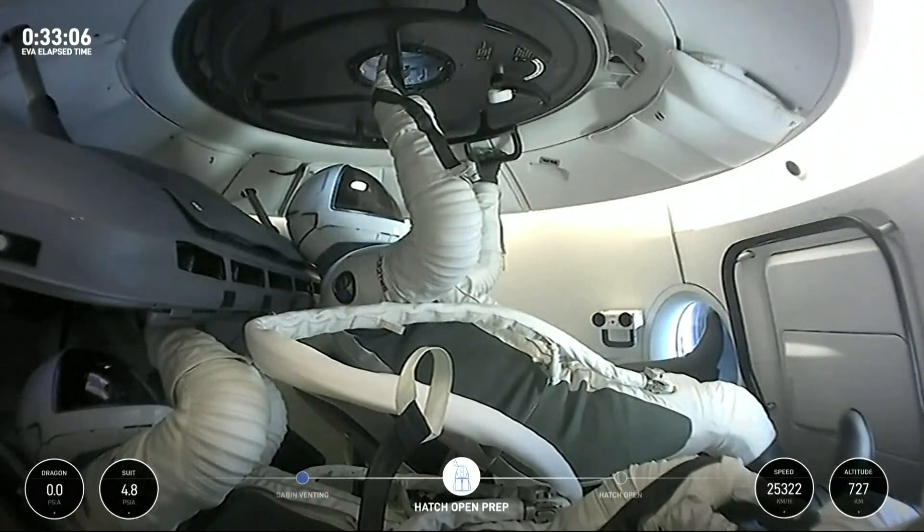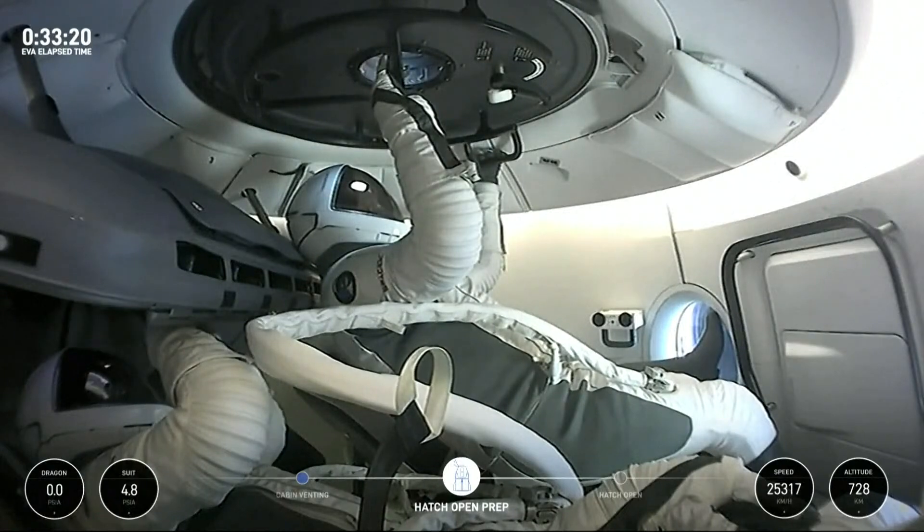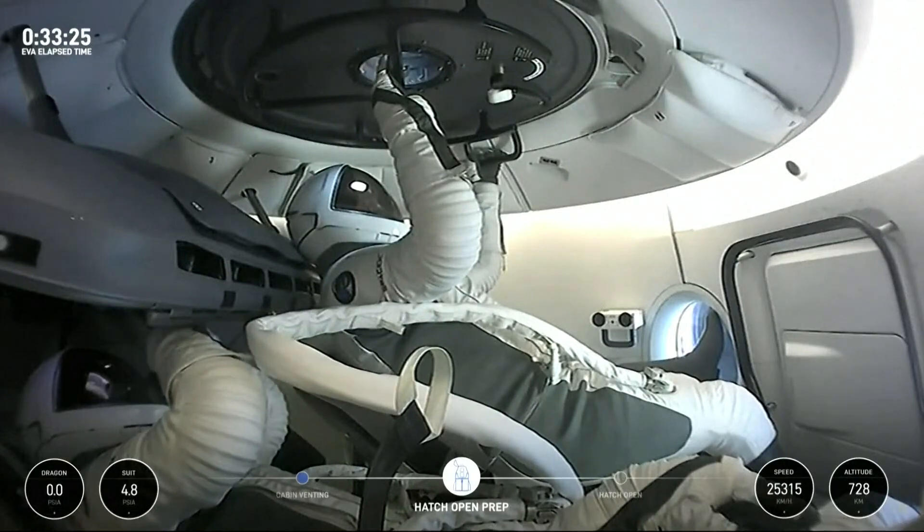For those of you that have just recently joined, as you can see, we have successfully depressurized the Dragon capsule down to zero PSIA — you see that in the bottom left corner of your screen. Our four Polaris Dawn crew members have gone through the O2 flow, and we see Commander Jared Isaacman now standing by to open that top hatch. The nose cone is already open — it opened just shortly after the crew got into orbit.